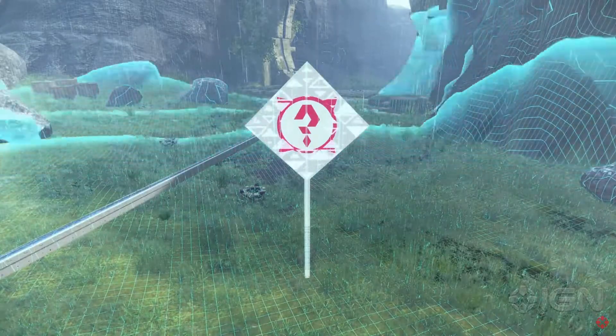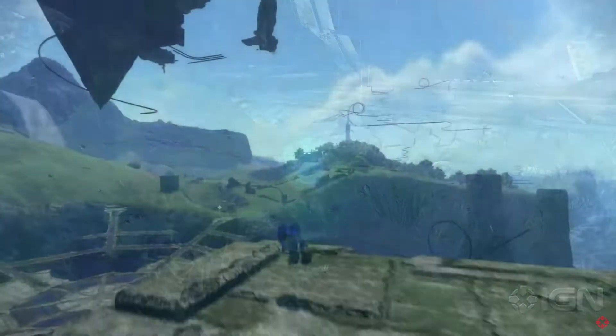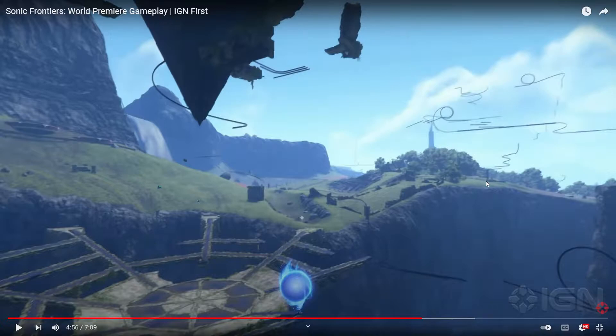It looks like using spin cycle to interact with environmental set pieces spawns in new collectibles and new set pieces, which is somewhat interesting. Remember we saw Sonic — it seemed like he automatically jumped when he used the spin cycle to hit the enemy. However, it looks like that's not automatic. It looks like you can tap the button to go into more combos, which is honestly better. I'm hoping that gives him an automatic higher jump specifically for when he's trying to combo an enemy.